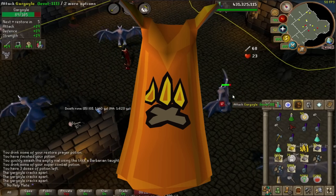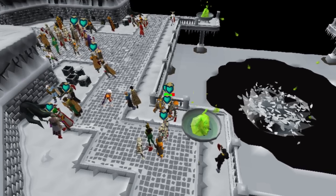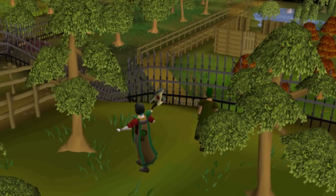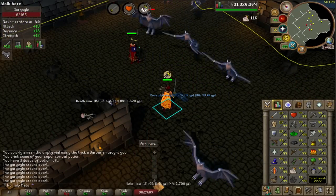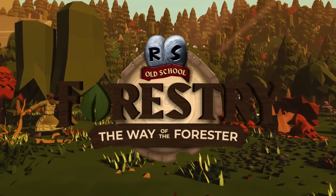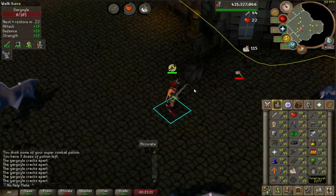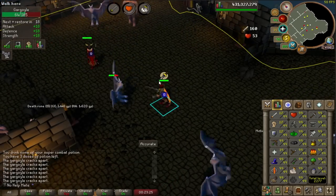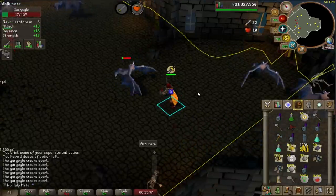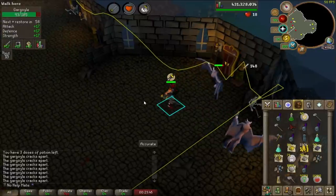99 Firemaking was my first 99 and I obviously just did it at the Wintertodt minigame — very fast and can be very rewarding. For 99 Woodcutting, I did it very slowly and pretty much chopped yew trees and redwoods all the way to 99. If you want to make it faster, you could do willows or teaks. With the forestry update, you can get a lot more experience per hour by doing forestry events, and it might get even better with Forestry Part 2. You can either do the forestry, do the very slow AFK methods, or do something like 2-3 ticking teaks. I pretty much AFK'd and chopped around 20,000-30,000 yew trees and another 20,000-30,000 redwoods for my 99.